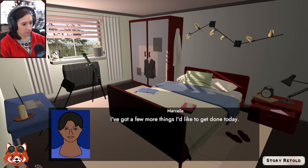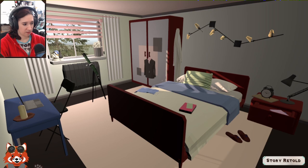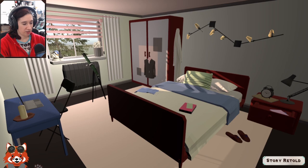Can't look out the window. She says: 'I've got a few more things I'd like to get done today.' Oh, she's lovely. 'You look like your grandmother.' 'I like how I look in this shirt.' So do we get dressed or what?